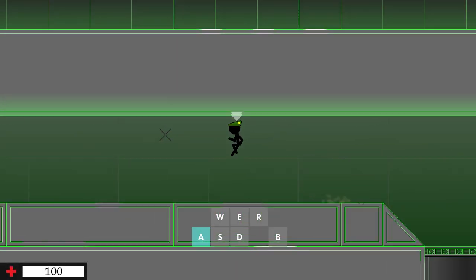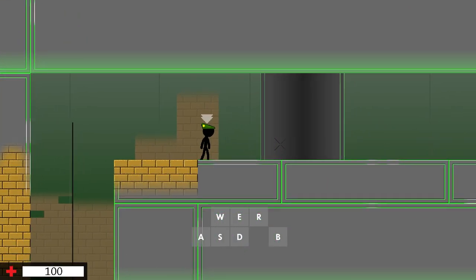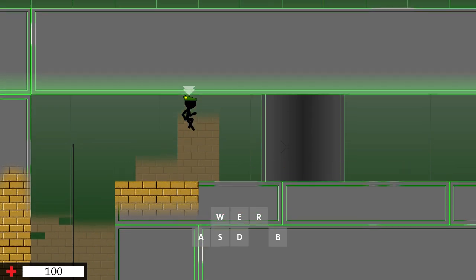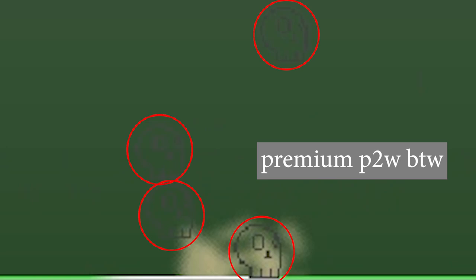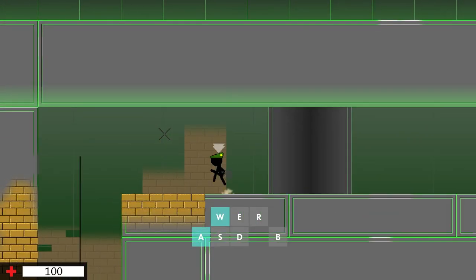Bunny hops are performed by jumping right as you hit the ground. You will know that you have performed a bunny hop when you only hear a ground touch noise and not the normal jump noise. You can also distinguish between jump and bunny hop with jump particles. Bunny hops can slowly build up momentum, and their strong point lies within keeping momentum.